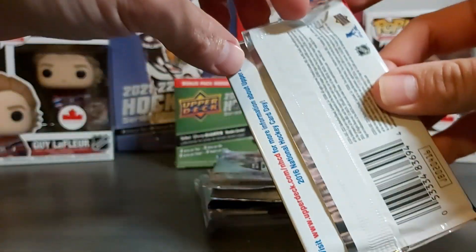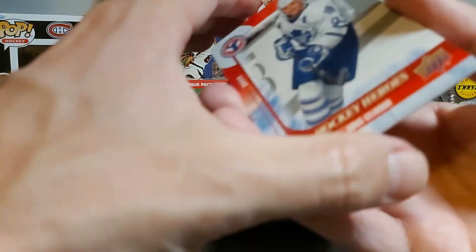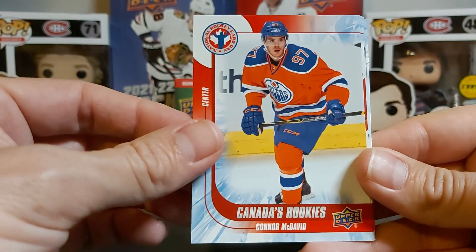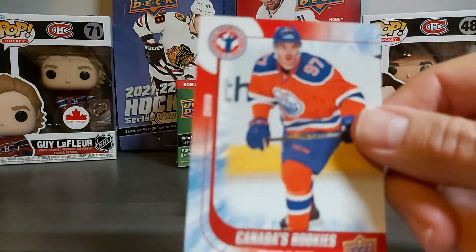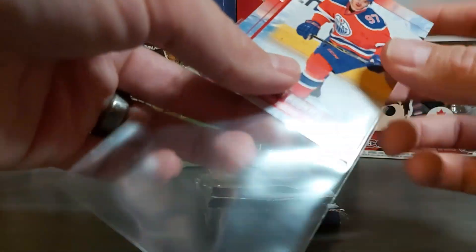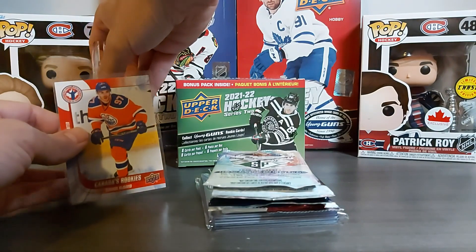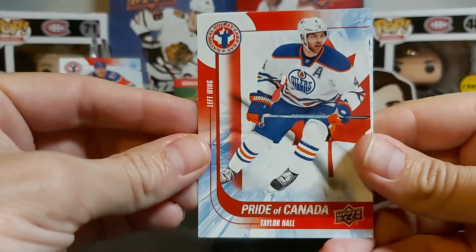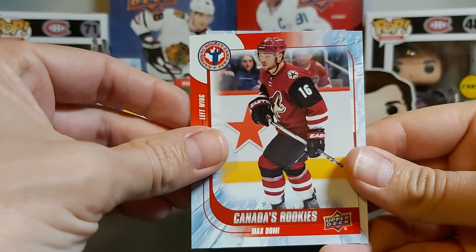2016 Hockey Card Day pack now. We have a Hockey Heroes of Doug Gilmore and the Leafs jersey. And there you go — Connor McDavid rookie! It's not one of his top rookies like the Young Gun, but it's still a McDavid rookie, so I'll put it in the background — maybe it'll give us some luck for the next packs. Taylor Hall, part of the Canada Hockey Heroes, Wayne Gretzky Canada's rookie, another rookie Max Domi, and the checklist. Happy about that.